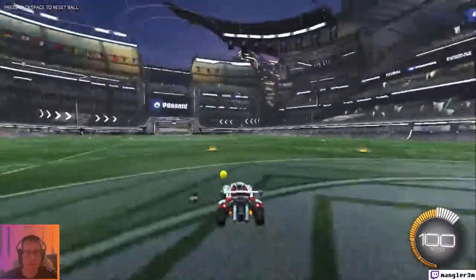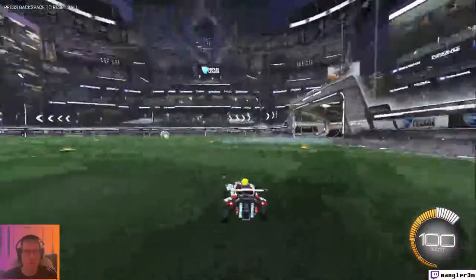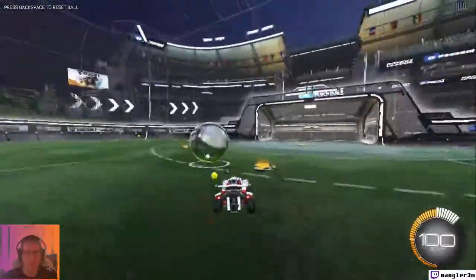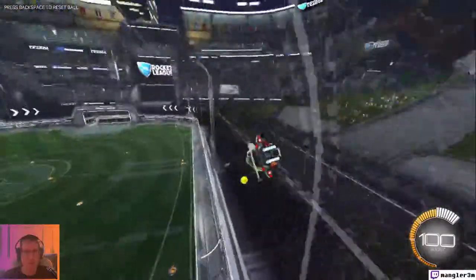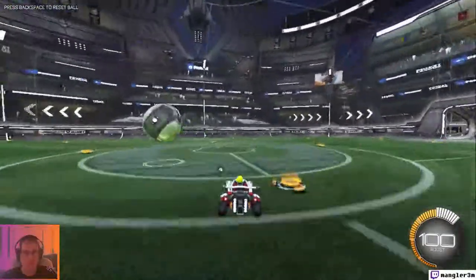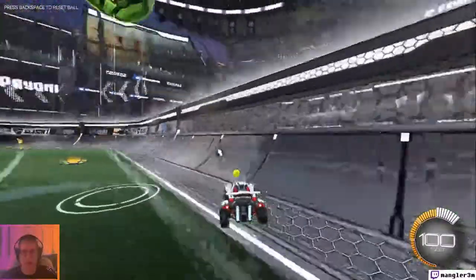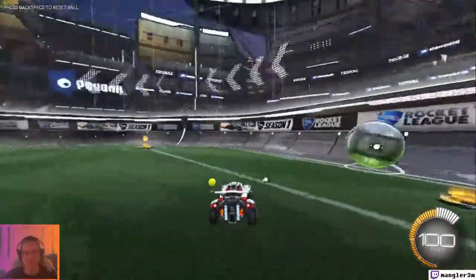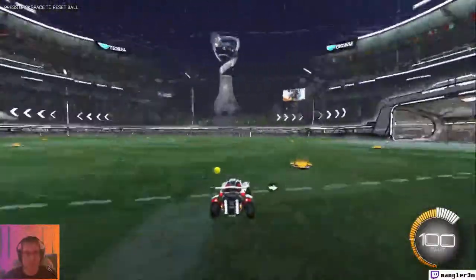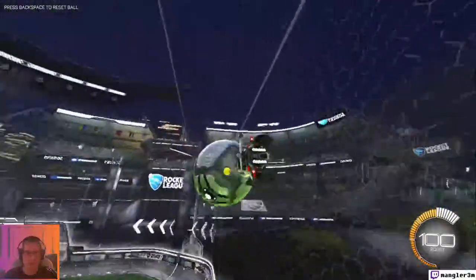You've got the ball right in front of you. When air dribbling, you want to keep the car directly underneath the ball so the nose is below the middle of the ball — that helps keep the ball up. Maybe I boosted too much, or I should just not boost until I get in mid-air. Maybe just drive up the wall without worrying about boosting.